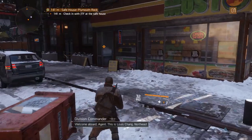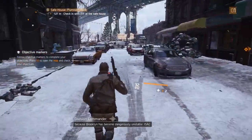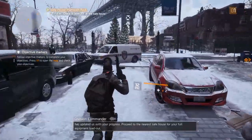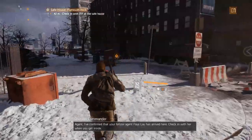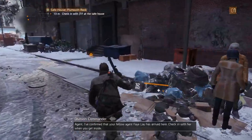This is Louis Chang, northeast section commander of the Division. You have been activated because Brooklyn has become dangerously unstable. ISAC has updated us with your progress. Proceed to the nearest safe house for your full equipment loadout. Agent, I've confirmed that your fellow agent, Faye Lau, has arrived here. Check in with her when you get inside.